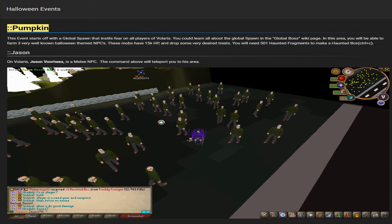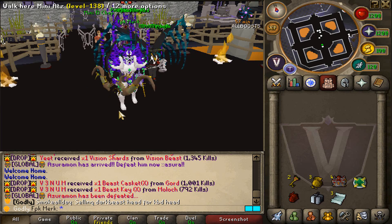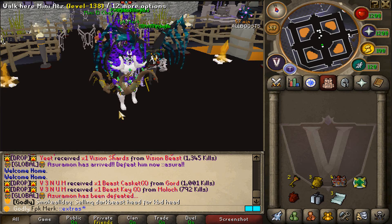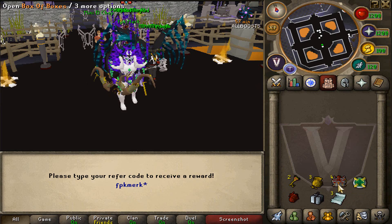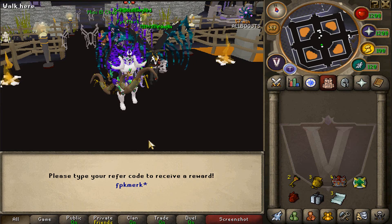I hope you guys enjoyed my Halloween quest guide at Volaris. This quest has a lot of cool content and is very rewarding. I hope you found this guide helpful — it's always easier to complete a quest watching a video guide. Thank you for watching. Make sure to type ::extras in game and type in my name fpkmerk to get yourself all these items. Peace out everybody.